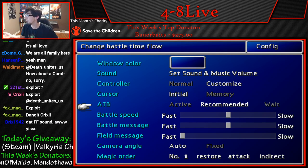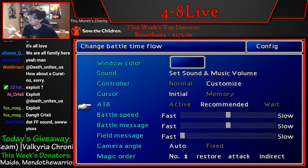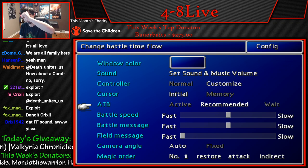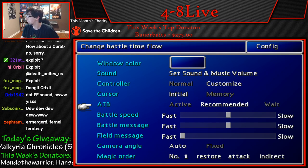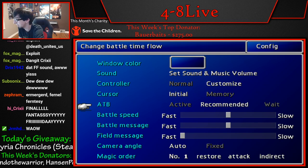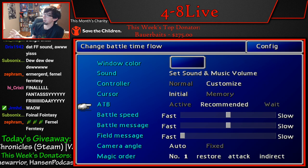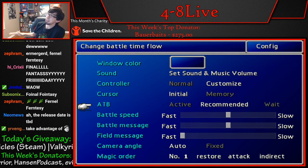You can stop the slots anywhere you want. This allows you to get Tifa's ultimate limit very easily, cheat the battle arena, and get exactly what you want on the reels. Most importantly, it lets you cheat Cait Sith's limit break to get Game Over whenever you want. Game Over automatically kills anything in the game in one shot - Emerald Weapon, Ruby Weapon, legitimately anything. The only exceptions are Sephiroth if you cheat him into the game, and Ruby Weapon if his tentacles aren't in the ground.